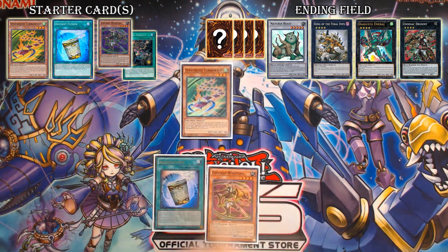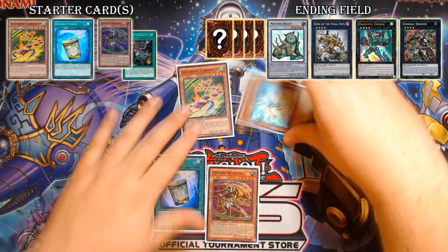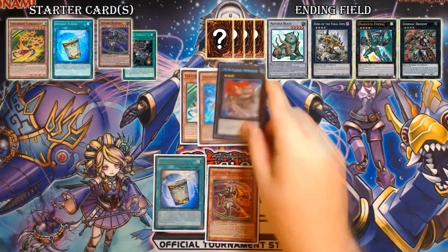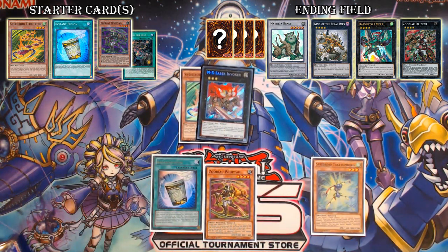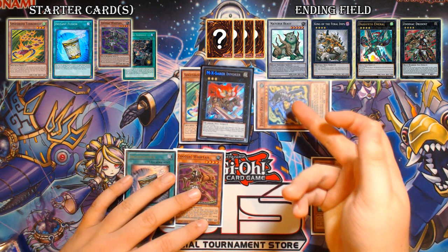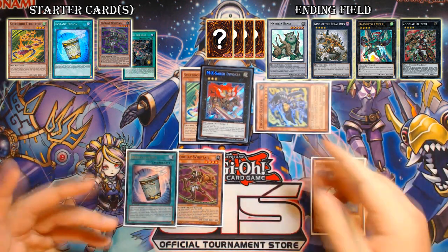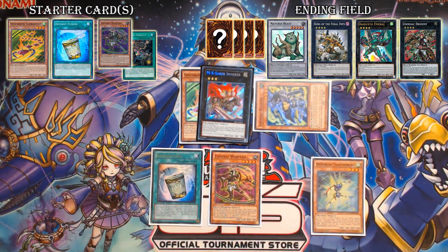You're going to start your play by Special Summoning TeraTop, getting Takatomborg out of your deck and Special Summoning it, then overlaying these two cards into MX Saber Invoker. MX Saber Invoker detaches Takatomborg and Special Summons your Rat from the deck. At this point, if you had Rat or Tenki in hand, you'd summon Thoroughblade from deck. But in this instance we have Whiptail in hand, so we're just getting Rat from deck, and then going straight into Broad Bull.